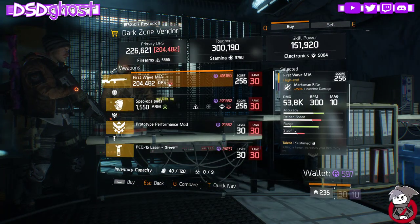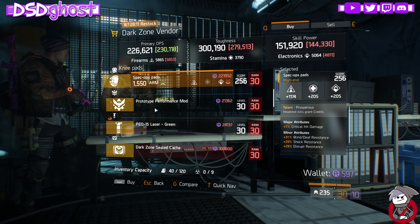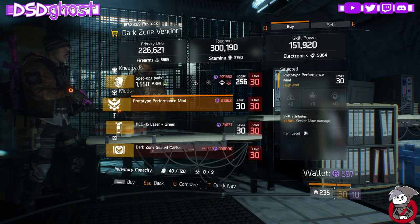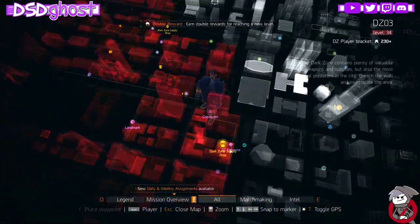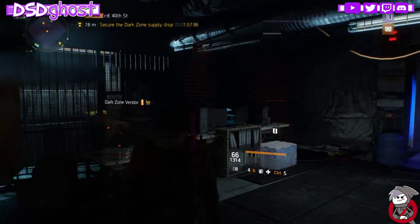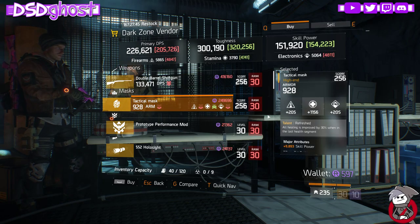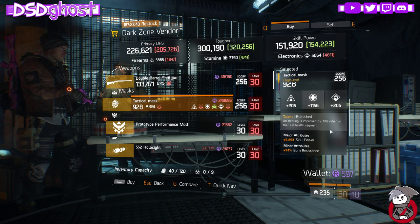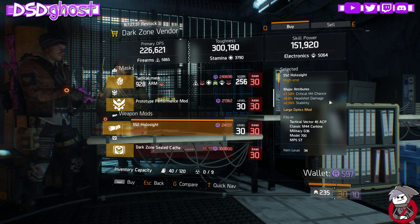East 42nd Street: M1A with Sustained, Commanding, Unforgiving, Spec Ops, Prosperous Knee Pads. Performance Mod with Seeker Mine Damage and a Grip with Accuracy, Reload Speed, and Crit Damage. East 40th Street: Double Barrel Shotgun with Accurate, Capable, and Self-Preserve. Tactical Mask — Refreshed, Skill Power and Burn. Performance Mod with Support Station Duration. Hollow Sight with Crit Chance, Headshot, and Stability.